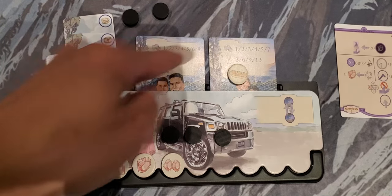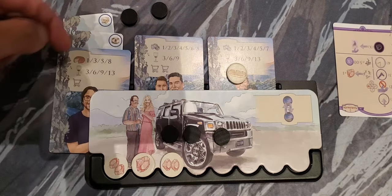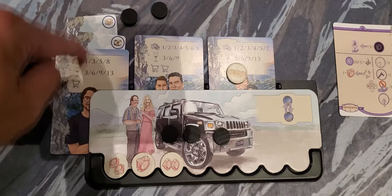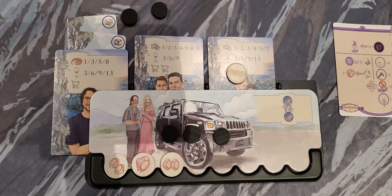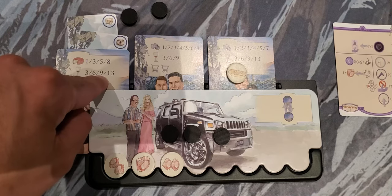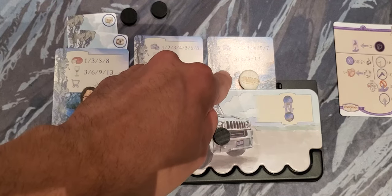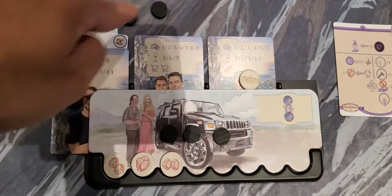Now I want to explain satisfaction. Each tourist will have anywhere from two to three requirements — each of these lines is a satisfaction line. If you do not have any assets connected to that line, that tourist is unsatisfied for that requirement. A row is considered satisfied even if you have just one asset of that card or token. In this situation, one tourist has no tasting cards, so that row is unsatisfied. Another tourist has all three rows without any assets — completely unsatisfied. If we were to end the day, this player would incur numerous penalties for unsatisfied rows.